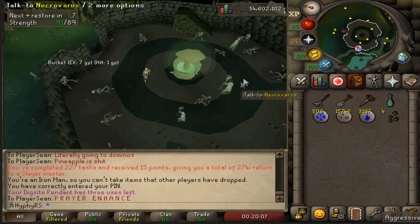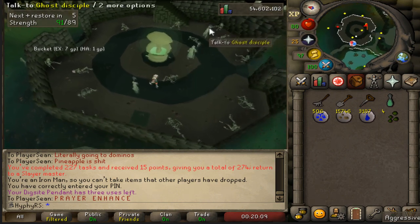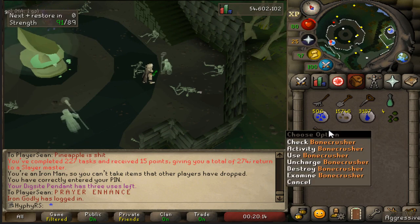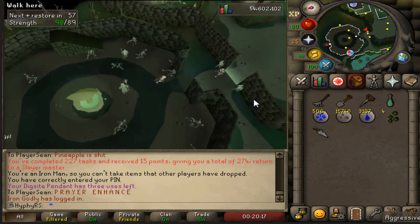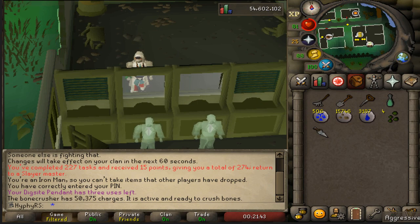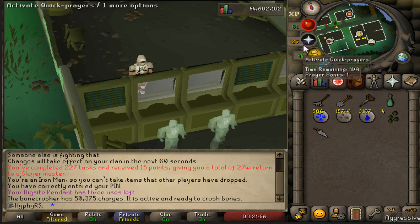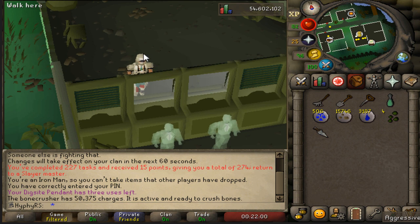One thing I forgot to do that would have been helpful on the last task was get a fancy old bone crusher. I don't have any charges in it so let me run and grab some. Just added those ecto tokens - 50k charges in the bone crusher boys, it's going to help a lot. Especially in the Catacombs Slayer tasks where burying a bone gives you back one prayer point, or two for big bones, and four for dragon bones.